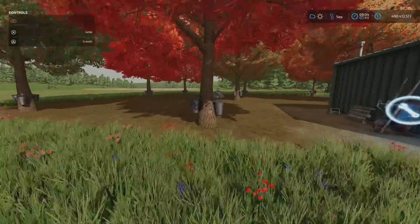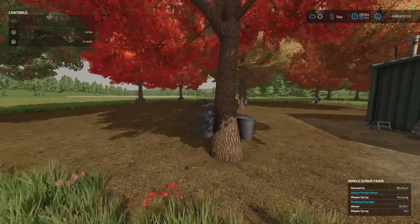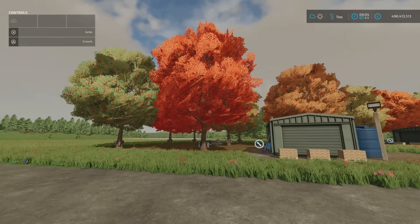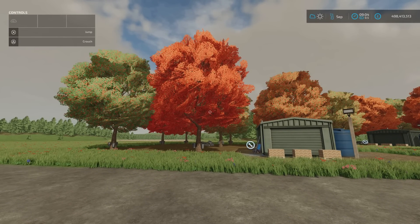That maple syrup logo was on the list of things the auto-load trailer can collect, so I'm going to test that in a moment. The only thing you need to provide, once placed, is water — that's it — and then you produce maple syrup. The sap is rising, spring has sprung, tap the trees, buckets are on — you don't have to do any of that, they're on there already. Just add water. It's a 40 to 1 ratio to boil down the maple sap to maple syrup.